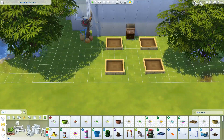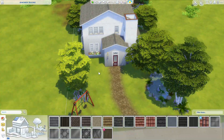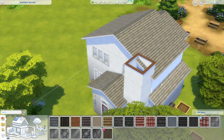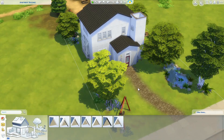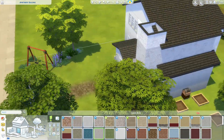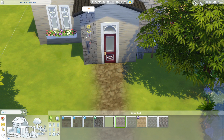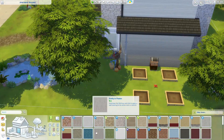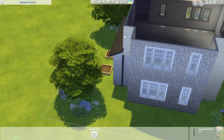I put a little garden down the side with a bee box and Patchy included, so you'll obviously need Seasons to download this house properly. There's a link in the description to it on the gallery, or you can search for my username. The gallery will tell you exactly what packs you need, and if you don't have the packs those things will just disappear. If you want me to do a build with just a few packs, I'm happy to — I quite like limiting myself to see what I can come up with.